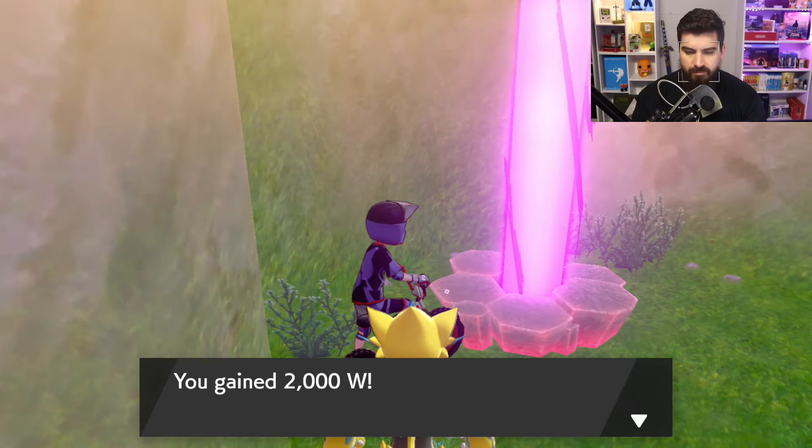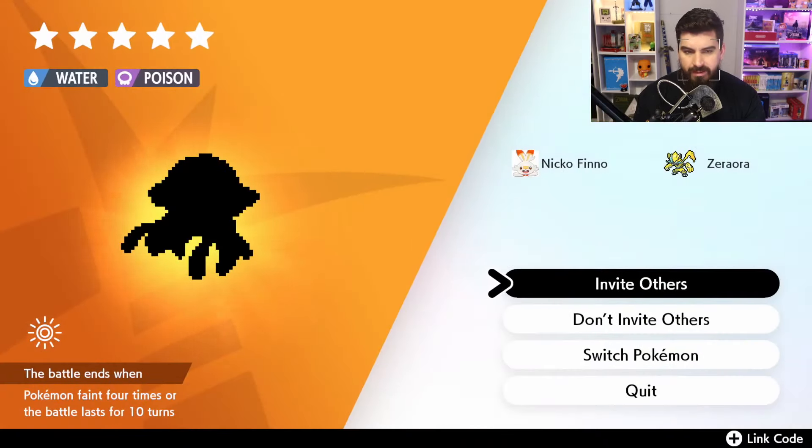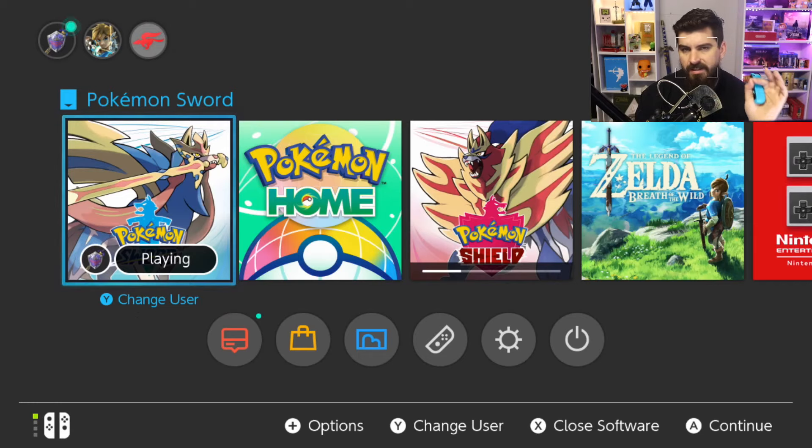So we check — we get the new Watts, and that's how you know you've done it correctly. Still not Blastoise, so continue to do that. Select Invite Others, wait till it starts to search before you press Home, then go to Settings, Date and Time, and keep flicking it one day forward until you get the Gigantamax Blastoise shadow.